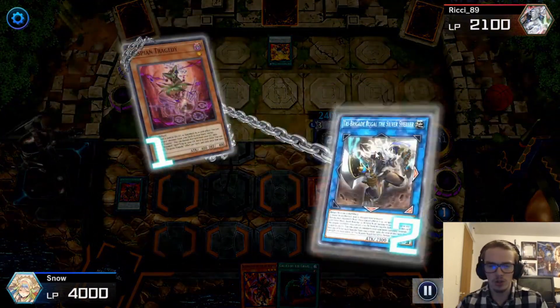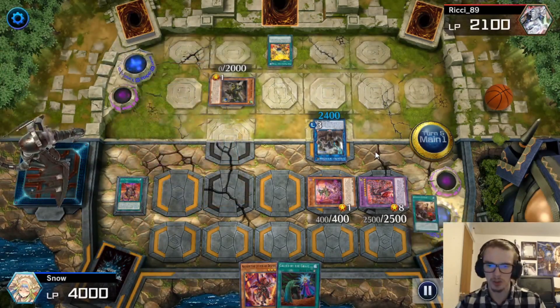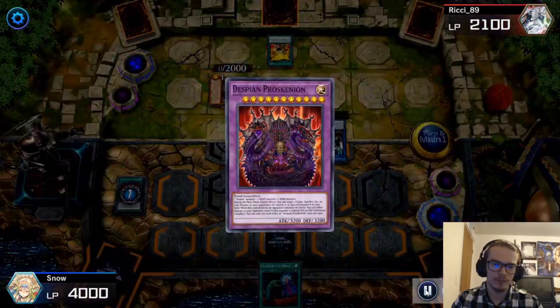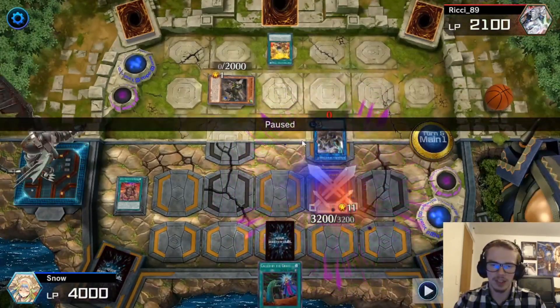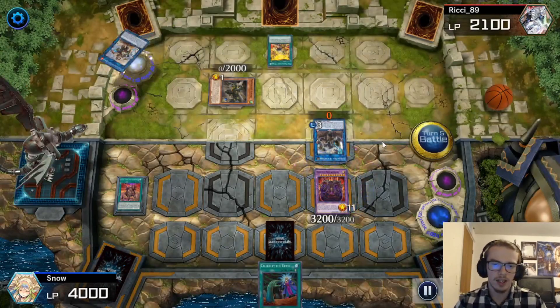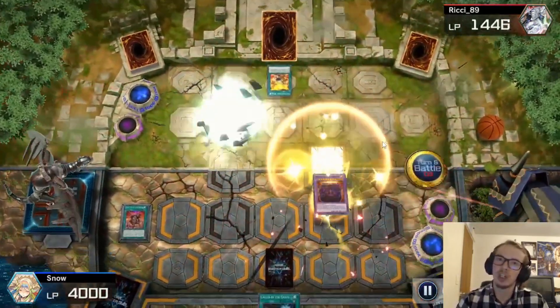They go for Rugal and I'm like, sure. We're going to activate our Quar — because it changes everything to zero, we are just going to fusion summon out our Proskenion and then just bonk him over the head for lethal. Good game.